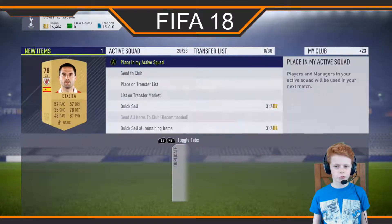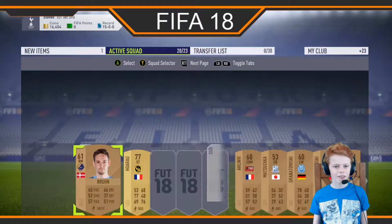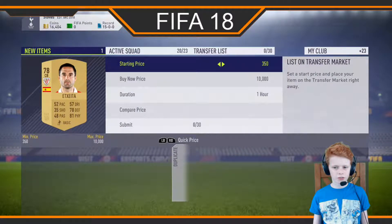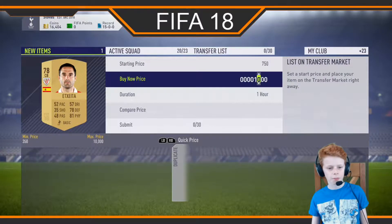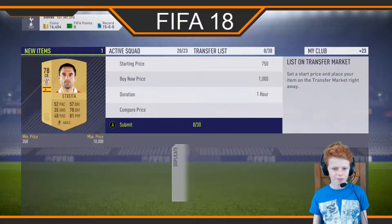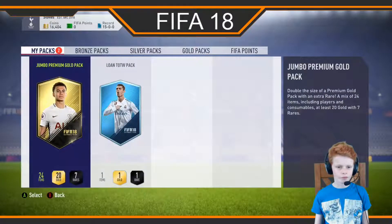Okay, what should I do with you? Let's put you on the transfer list. So list on transfer market — let's do 750, and this is like a tactic I use, probably loads of people use it, where you just put like 750 and put it at 1,000 for the buy now price, and it gets sold within five minutes. That just works for me. Okay, let's submit that.